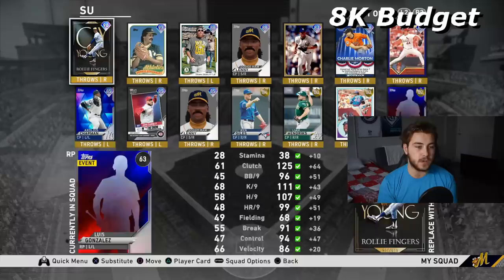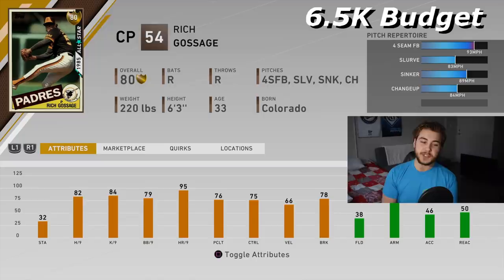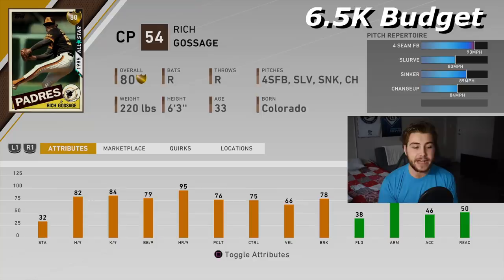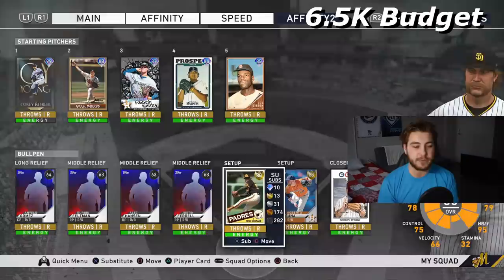Another righty we're going to look at is Rich Gossage — this is another card you can get for free in one of those Legend Flashback packs. He has a sinker, which of course at this point you already know is going to be really important. He's going to throw 95 mph, good per-nines, 80s across the board. I've always enjoyed Rich Gossage cards — I think he has a really good windup, and it's pretty easy to release it in the green for perfect timing on your pitch.